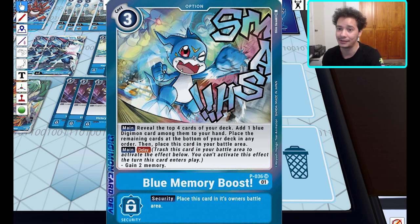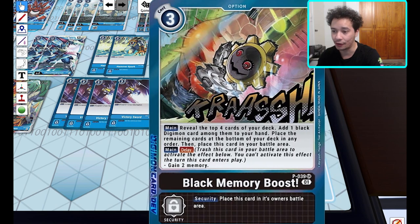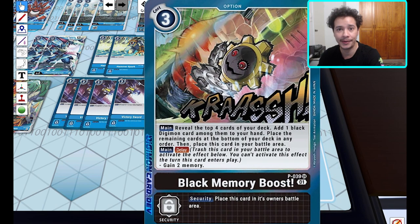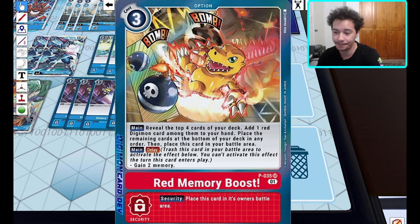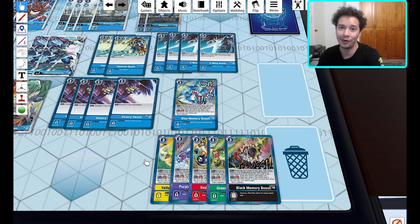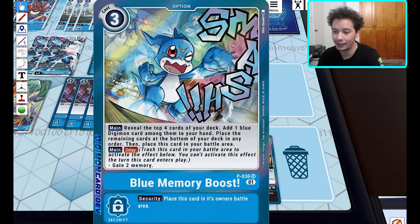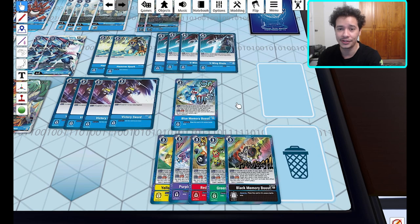These are a must. It's also cool that you get one of every color along with the starter, so if you want to experiment with other colors you'll have the memory boosters right away. So we've got black, green, red, purple, and yellow memory boosters — they all have pretty much the same effect as the blue one, except when revealing the top four you add one of the matching color.